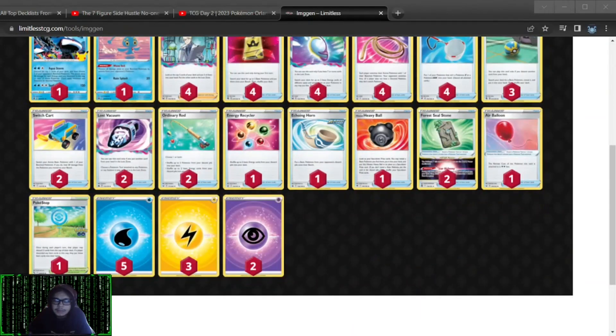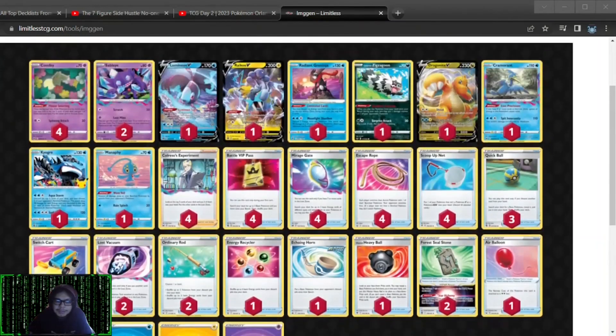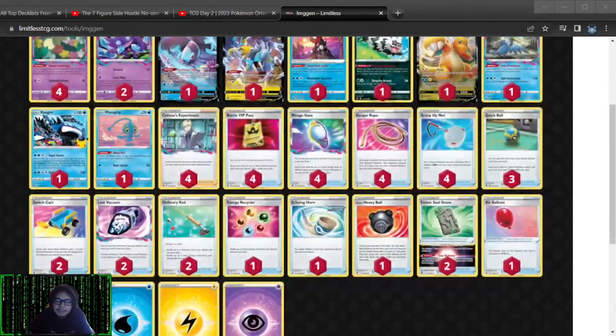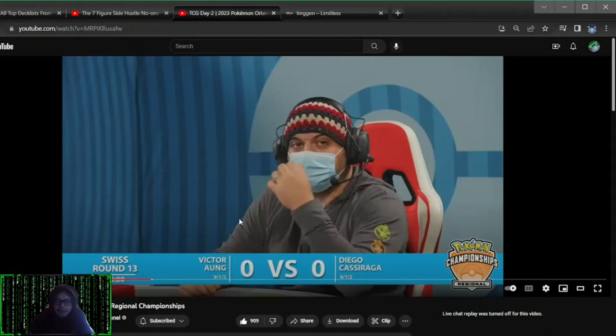Cut, cut, two capture, recycler, echoing horn, quick ball, and Goon — that's Dragonite. And maybe a second Cramorant, but you really don't need two Cramorant, you just need it the one time to pound and that's it. Other than that, this is like the best list. Let's look at the matchup.